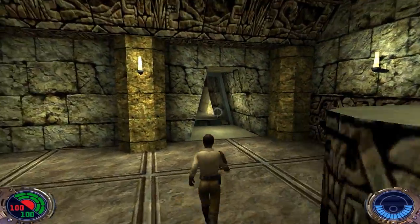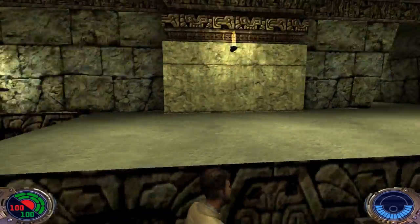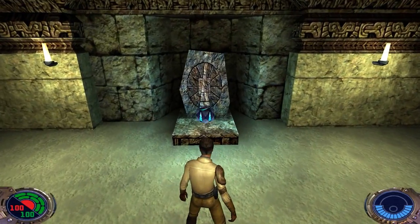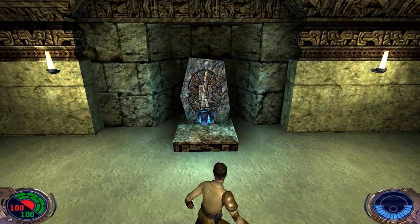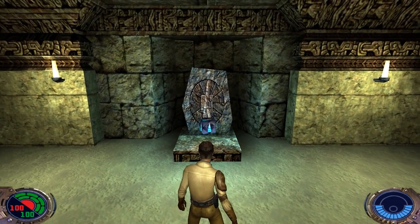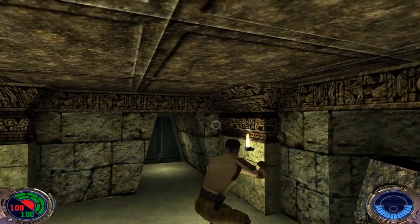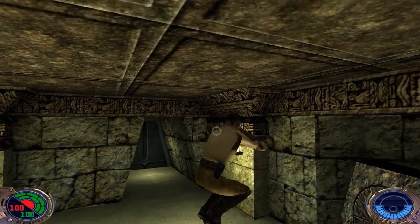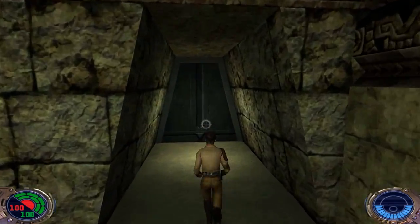We missed the cage back there, but we'll see what's in it later. Here's the last Force power we'll be getting in this level. As you can see from my jumping, our last ability is Force Jump — allows the Jedi to make a tremendous vertical leap. Look how much higher we can jump compared to a normal jump — that's just too cool.